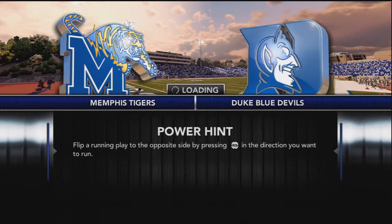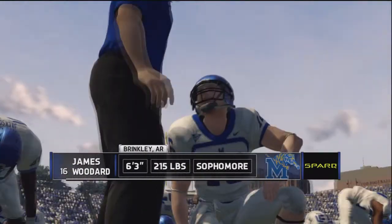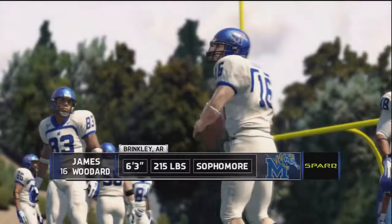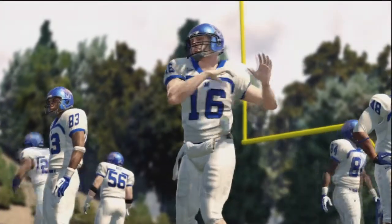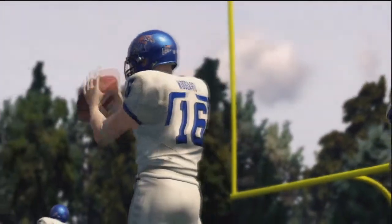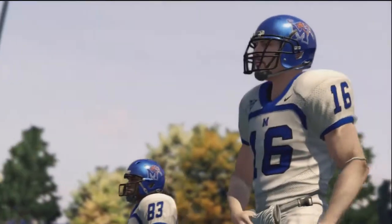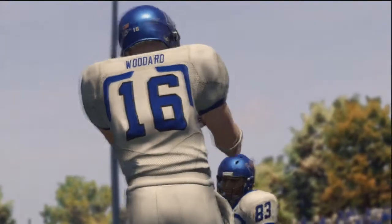What's going on guys, welcome to episode 7 of our Duke Dynasty. We are in week 5 and this is our game against the Memphis Tigers. We are looking to bounce back after that heartbreaking loss to Wake Forest. Hopefully we can come in here and dominate the Tigers of Memphis — we are at home, sporting the all black. We're taking a look at James Woodard, their sophomore quarterback. I hope you guys enjoy this video and we are getting ready to go.